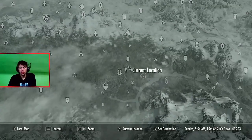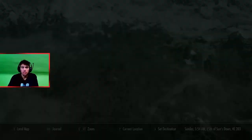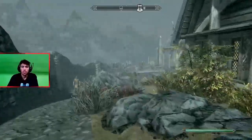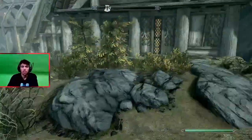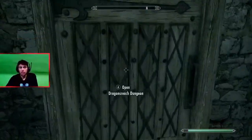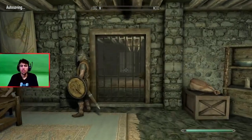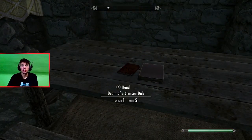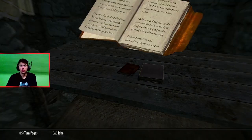Where you want to go is to Dragonsreach, and from over here at the top, you want to come down to the Jail. In the Jail, through this door, there's this little book called The Death of the Crimson Dirk. Read this and you'll get the quest.